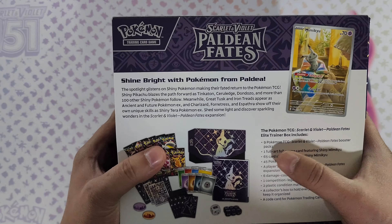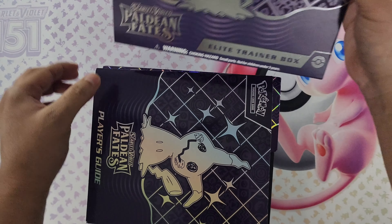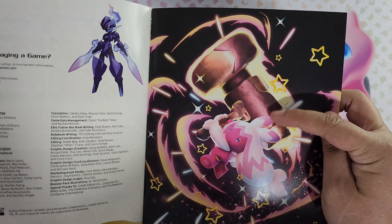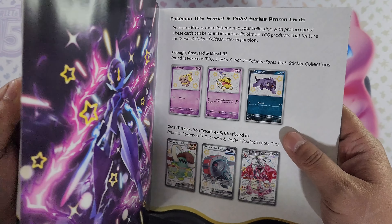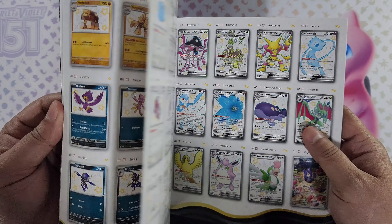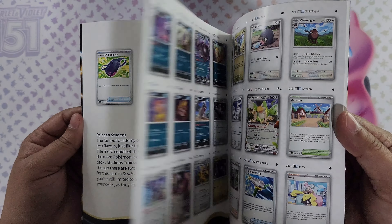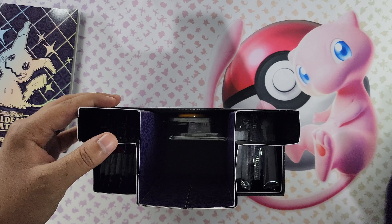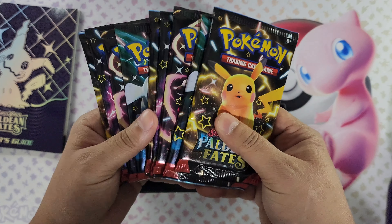We're getting nine booster packs of Paldean Fates. Let's slide this out. Here are our nine booster packs. The player's guide gives you the card list of the set as well. One of my favorite Pokemon in this series. All the little shinies — they have little stars resembling the shiny Pokemon. We got Shiny Charizard to look for. Very cool. Quite a few shiny Pokemon to chase after. It's a nice set.